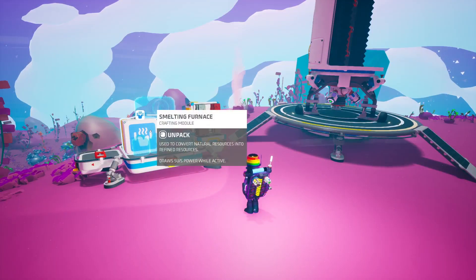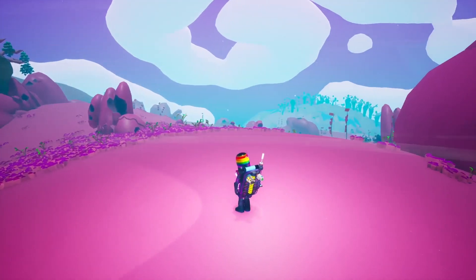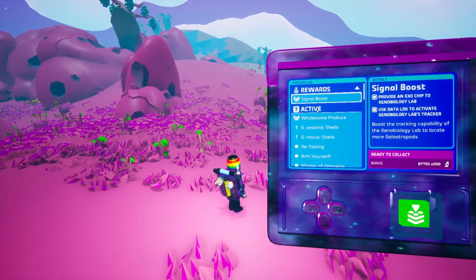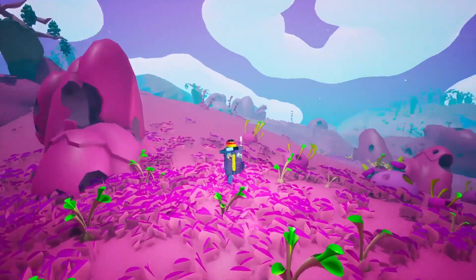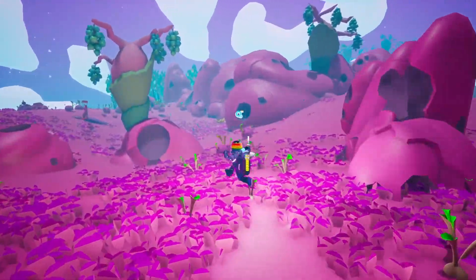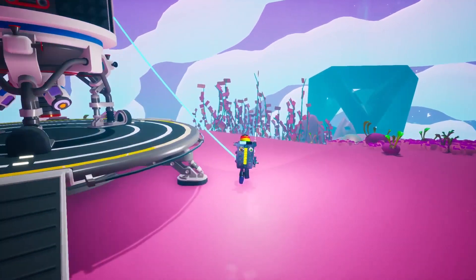I don't actually know whether we need a smelting furnace or not, but based on previous ones we will. Now I need to go and find some shells — some snaily snail shells. Let's see if there's anything special about this. Find and scan its discarded shells hidden on the high hills of Visania. Where's a high hill when you need one? Well I'm running out of oxygen already.